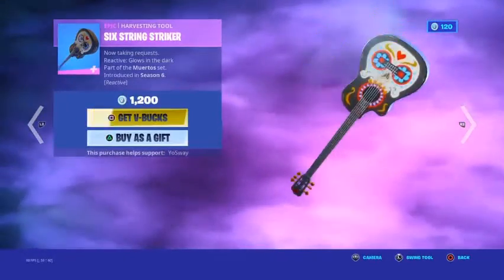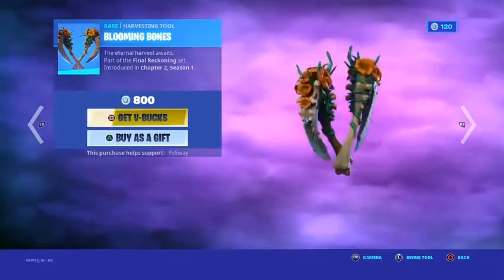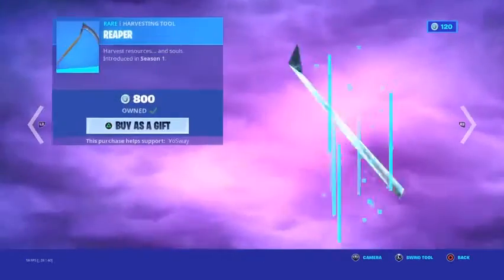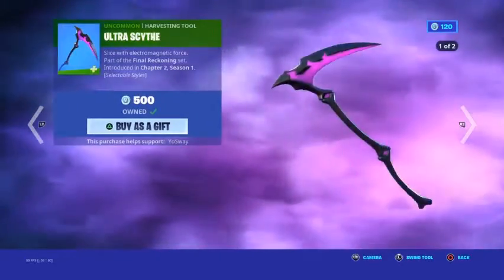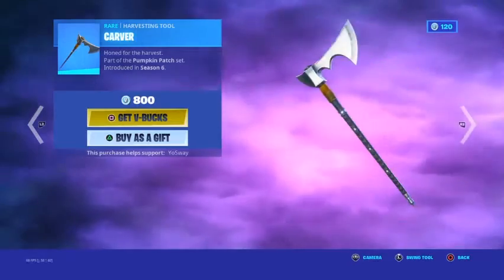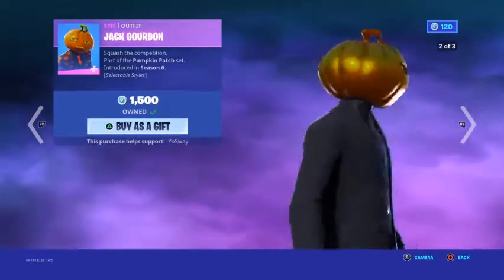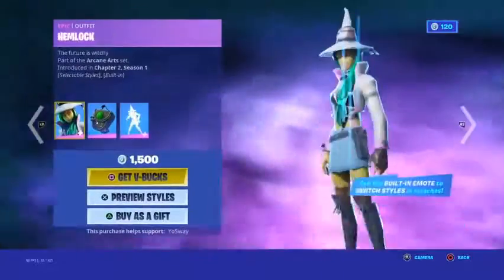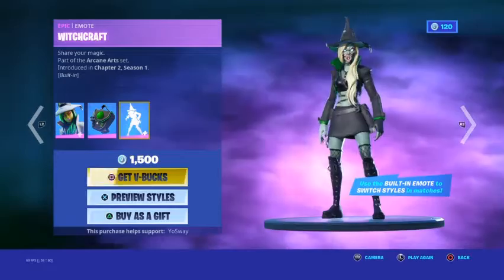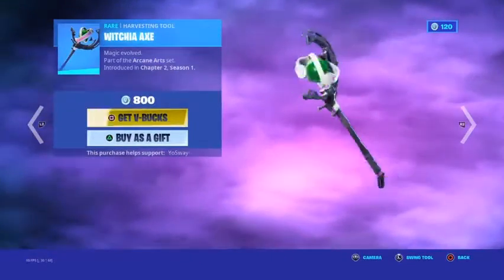The Six String Striker also glows at night. The Blooming Bones and Grim Axes with the single-handed style are here. The Reaper is back — one of the sweatiest pickaxes. The Ultra Scythe has the no-glow style. Carver is back, I kind of like that pickaxe. Hemlock is back with the dark style — it has a built-in dance that transforms the skin, and when you do the dance again you turn back to a friendly wizard. We also have the Bags of Shadows and the Witch Shell Axe.